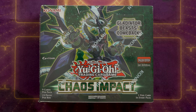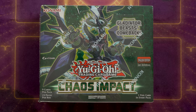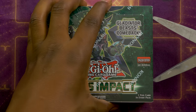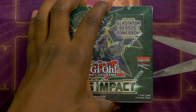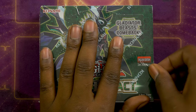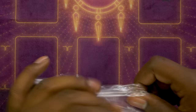Now, as you guys would know, or wouldn't know, I'm actually supposed to be doing a Marine Cess deck profile for today, but a special treat deserves a special opening. So the cards that I'm really hoping for in this set are the Marine Cess Blue Tang — I already have one from Sneak Peek, hoping to get more — and then the other cards, of course, the new Gladiator Beast monsters.